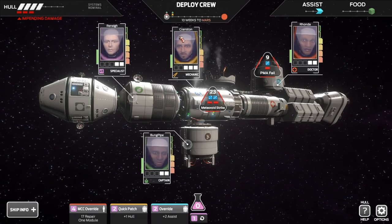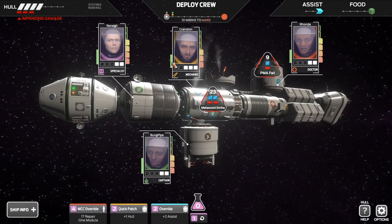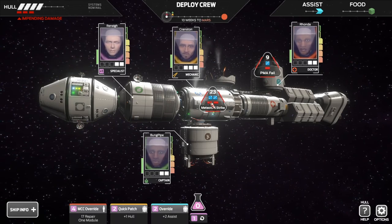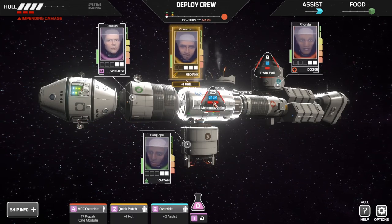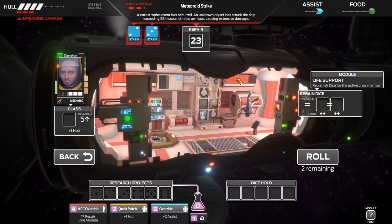We've got Cranston who's got three dice ready to go, also three health, and a certain amount of stress on the left here. Everyone else seems to have got two dice. We'll probably want to put Cranston there — but he's already deployed there, so we may as well just go straight in. You can put more than one person in there at once, but you'll still only be using one person at once.